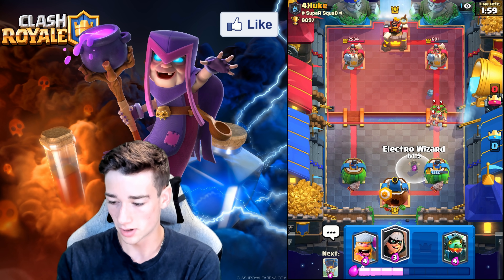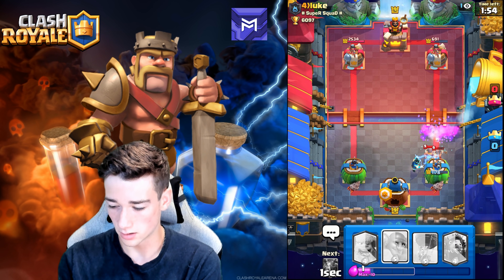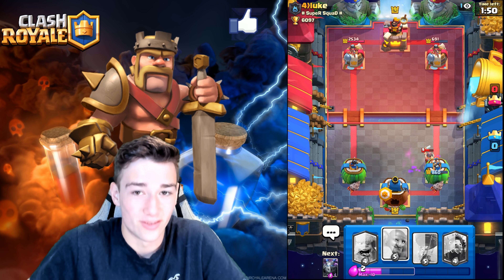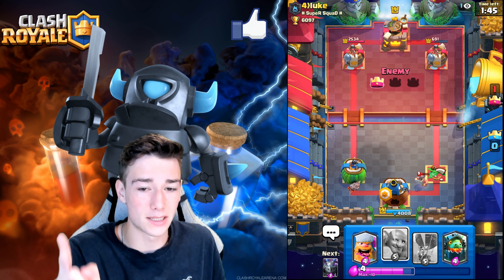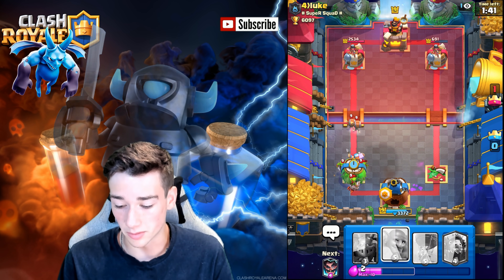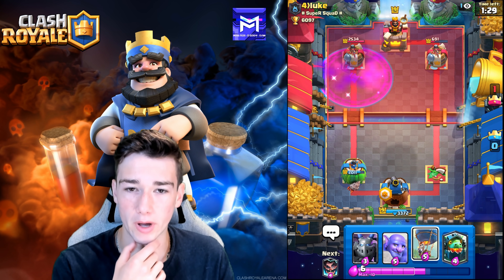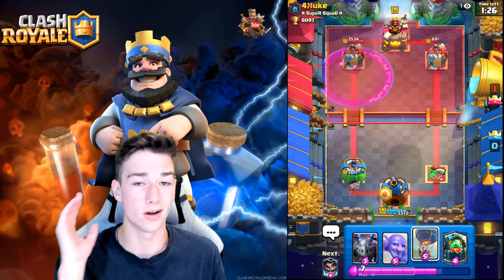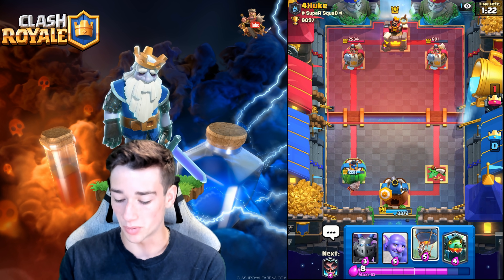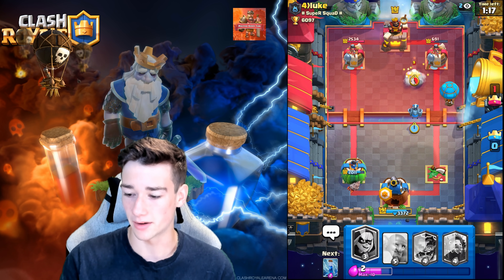Oh, this is bad — they're going to take the Tower! Guys, we actually lose the lead here. I did not expect him to have Elite Barbs in his deck. Lumberjack needs to go off — Lumberjack does decent, he does good. He's got the Mother Witch and Princess; I don't think he has a lot of counters to our air. Now that we know he's got Elite Barbs, we just got to keep our Bowler in cycle with his stuff.